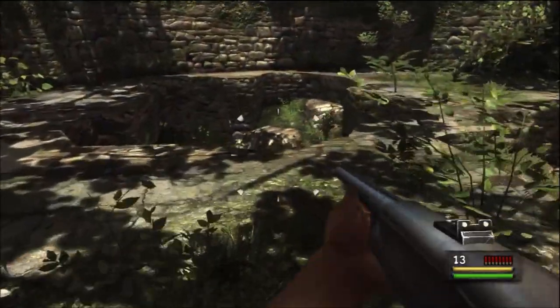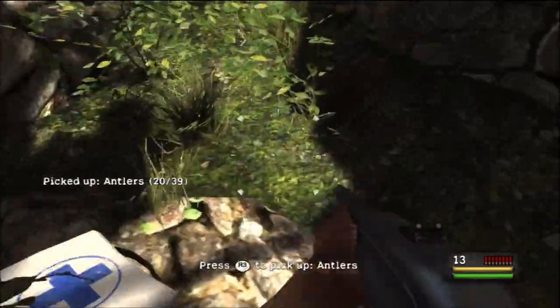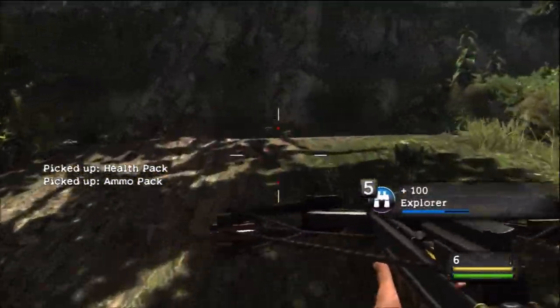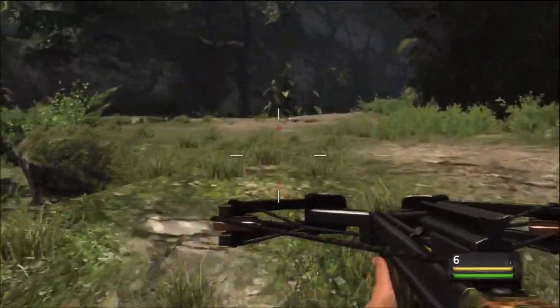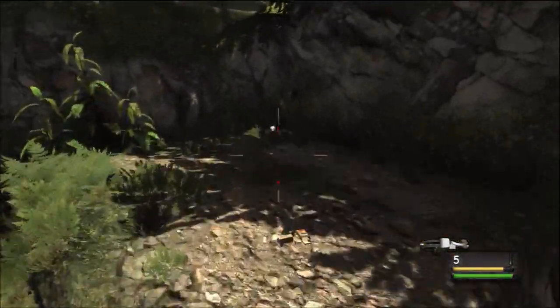The next one is after you make your way through the ruins and go underground. Instead of continuing, look in this little crater and you'll find the antler next to a medipack. The next one is after you get attacked by tons of lions and make your way up this hill. Instead of going right and following that path, look to your left and you'll see a little ledge you can jump to - the antler is in a little gap in the cliff.